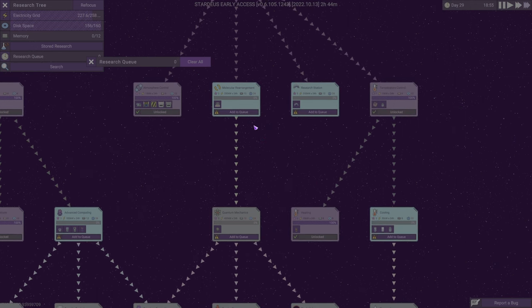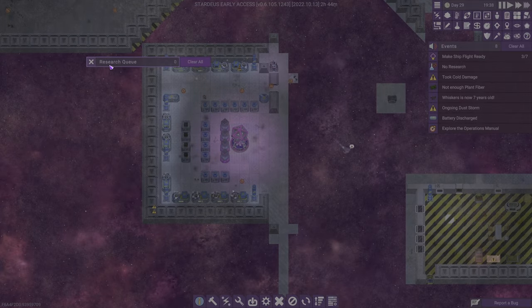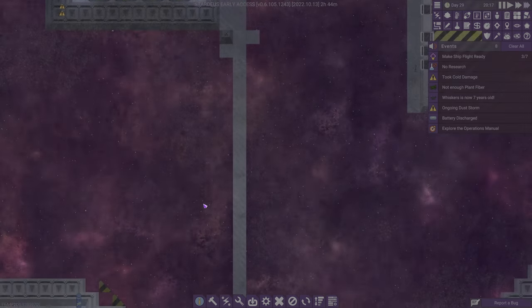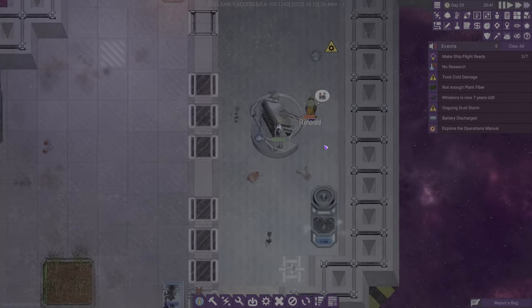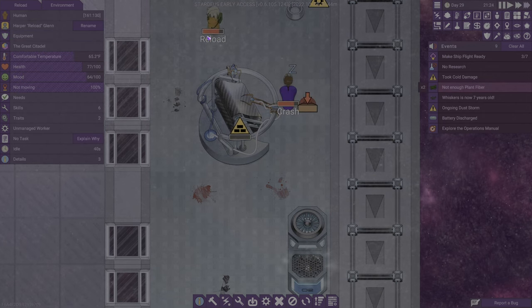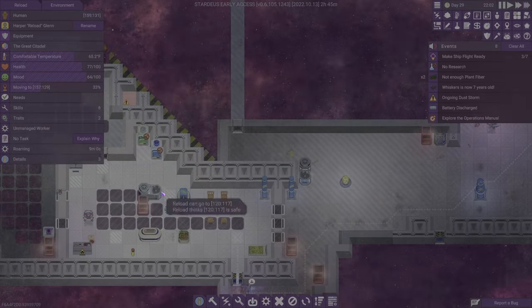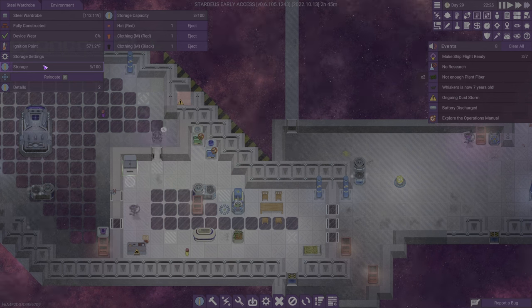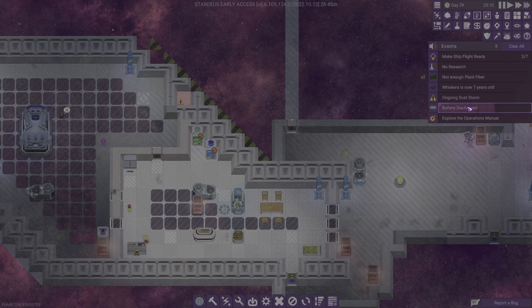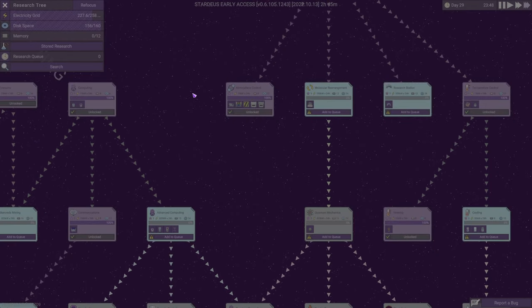We just have to add more disk drives, that's all it comes down to. Back to upgrading the core — we're going to build another disk drive right there and let that cook. We should have some hats. People should be finding clothes. Who are you — do you have clothing? I wanted to check Reload. Did we run out of clothing? No, no — he just likes his freedom, I guess. Batteries should be working now.